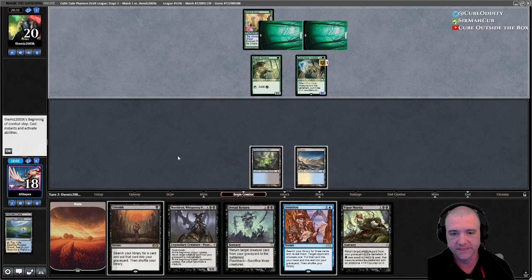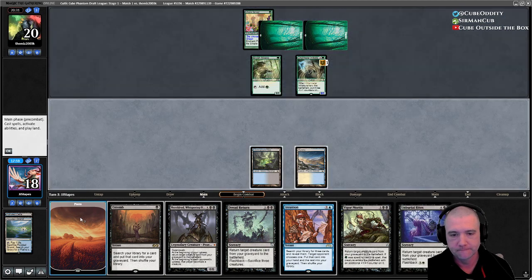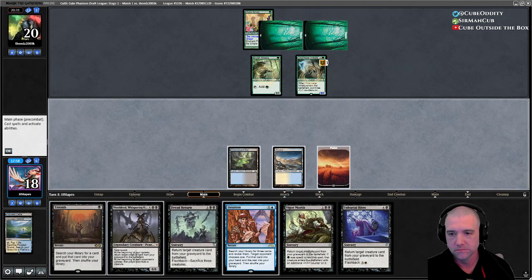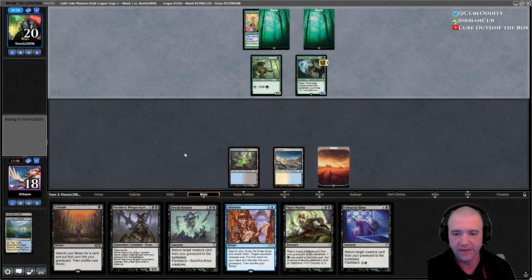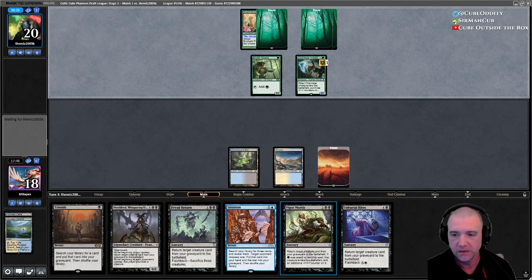I like fetching the OG duals. This is a reason to Entomb early — I'm going to draw all our good stuff. The risk is the Scuse blowout, but what I like about Intuition is it's going to put two things in the yard that I want. I've got two reanimate spells and Unburial Rites already in my hand, so Intuition is going to be three big threats with two going in the yard.